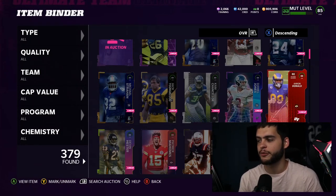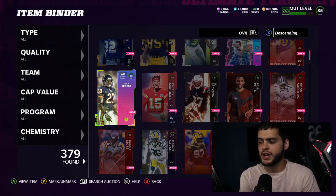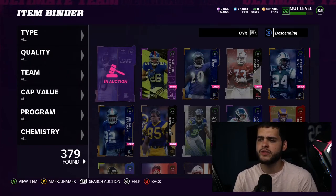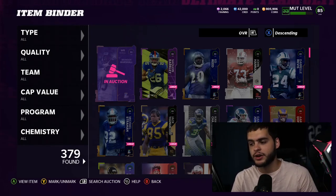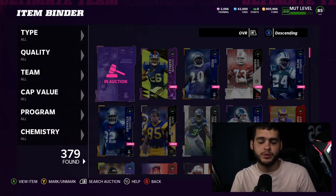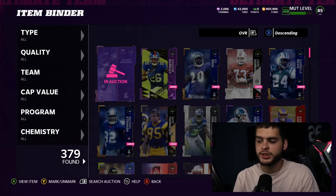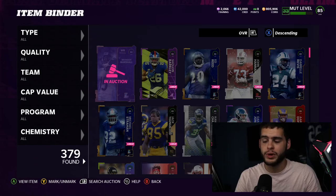Jamar Chase had to go for me personally because I'm getting the free Tyreek Kill tonight, which takes over his spot. Devon Hester is coming up to his 90 overall taking my second wide receiver spot, and Brandon Marshall is already at one. Also, I returned my Xbox to Microsoft to get fixed — it was having that turn-off glitch — so I'm stuck with my old Xbox for now. I won't be playing online this week; I'll be focusing more on solo battles and solo challenges, maybe some head-to-head but probably not weekend league.